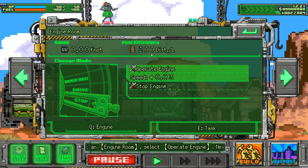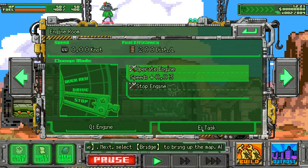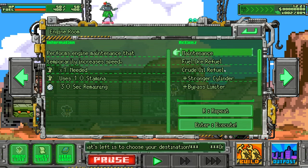I have fuel I need to worry about — that's nice. Tasks, add task. Maintenance — fuel — refuel. I need to worry about refueling manually as well. Holy crap.